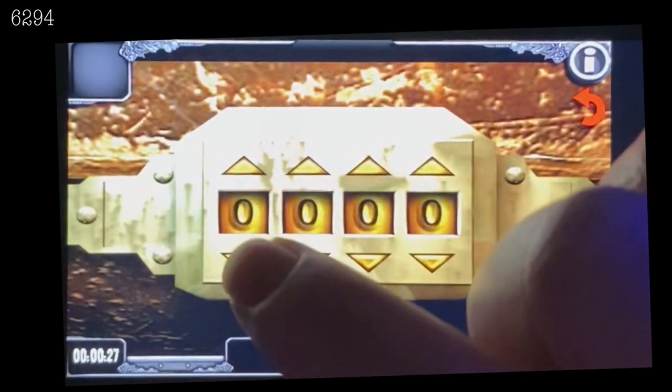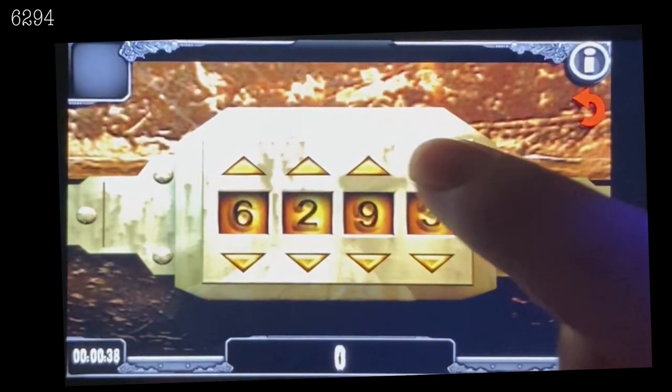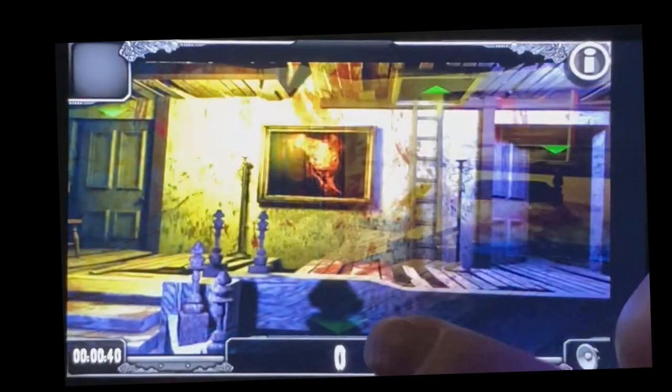Back down to the second floor, go into the bedroom on the right, hit up the first chest — combination 6294. Grab your first key and your first candle.